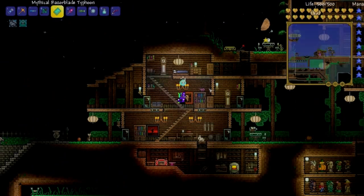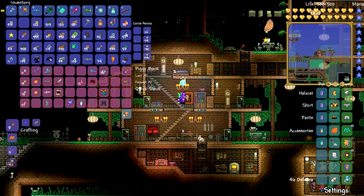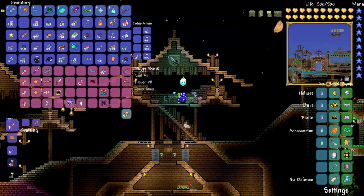Tip number 10: piggybanks work as a portable chest. Just place one on the surface and take one down with you while mining, and you can deposit stuff back up to the surface. Remember, it's a global inventory, so any piggy bank in your world will have the same inventory, whether you put stuff in or take it out.